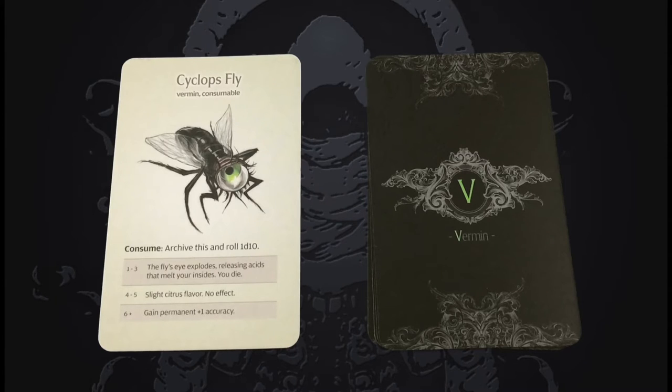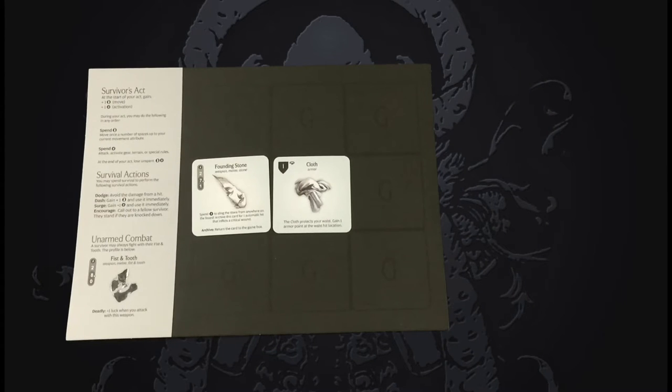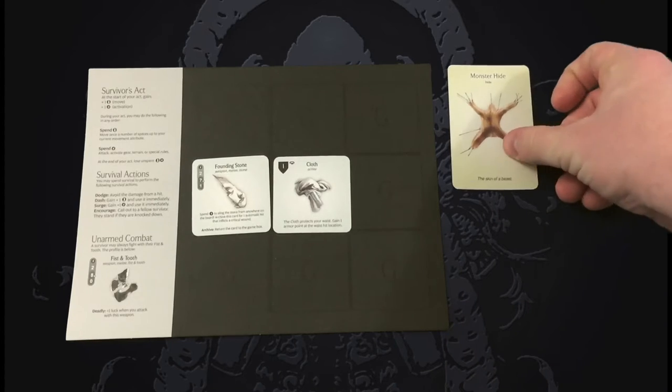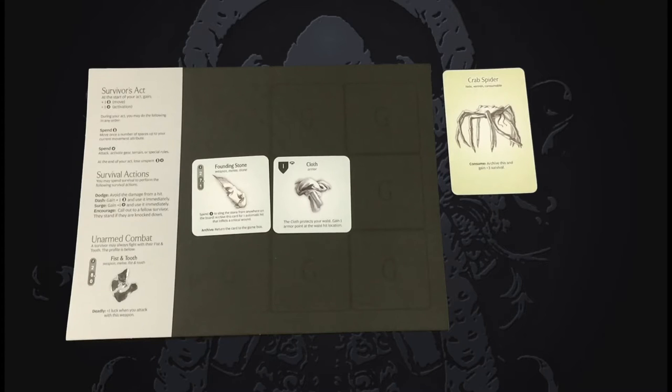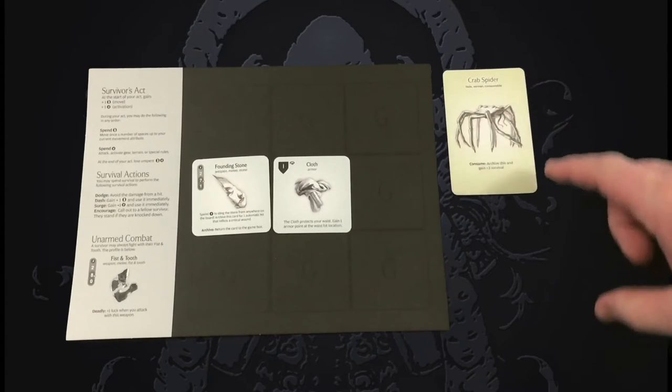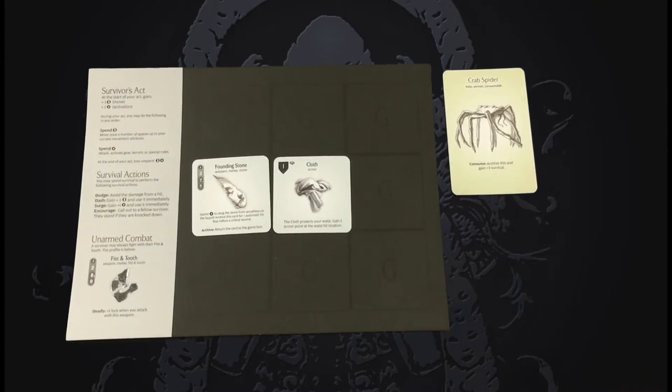It is also possible to cook vermin if the settlement innovates cooking. Whenever a survivor gains a resource, draw a card from the appropriate resource deck and place the card in the player's play area next to her gear grid — the survivor is now carrying that resource. Carrying a resource has no actual effect on the survivor's ability to fight or hunt, unless otherwise stated. If a resource has special rules on it, the survivor may spend that resource at any time to activate those rules. For example, if a survivor was carrying the crab spider, she could consume it, archive the card, and gain plus three survival.